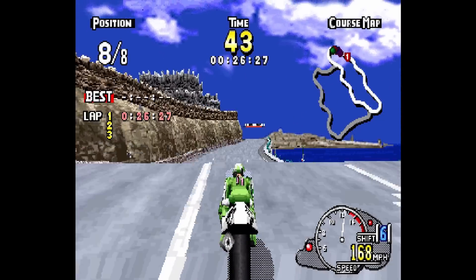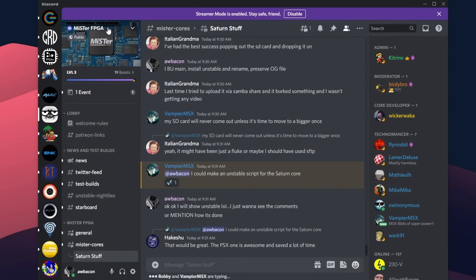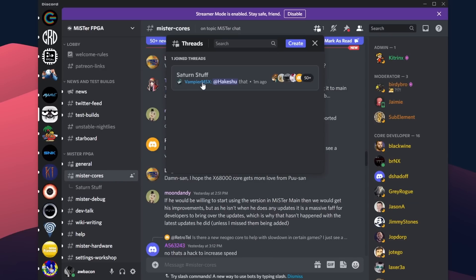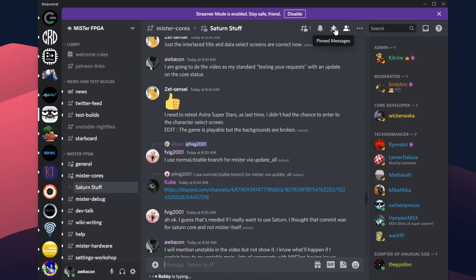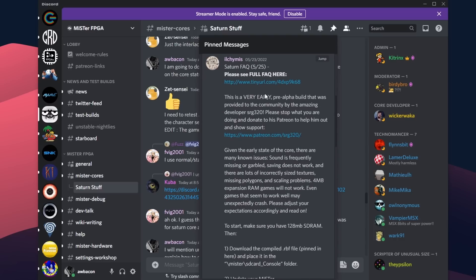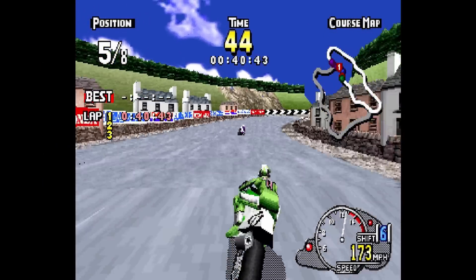In previous videos there's been some confusion about how to find this core. You need to join the main MiSTer Discord — link in the description. Under MiSTer Cores there is a channel called 'Saturn Stuff,' but you won't see it unless you go to MiSTer Cores and click the hashtag icon to show threads. That is Saturn Stuff — people have been getting tripped up on this. In the pins, there are multiple cores based on the build date of 9/30: the top one is single RAM, the bottom is dual stick RAM. I'm testing on single RAM since that's what most of you have.